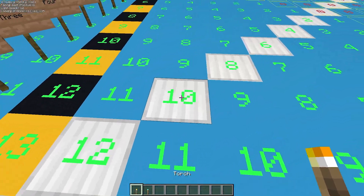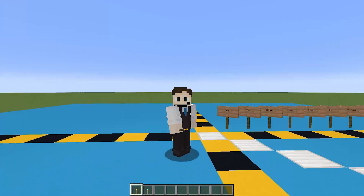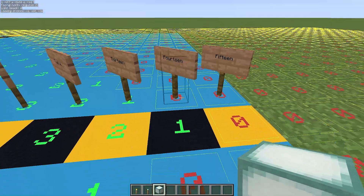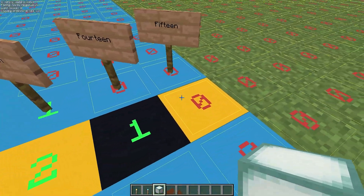We go back to the torch: 1, 2, 3, 4, 5, 6 — the 7th block is 0. Let's look at some other blocks now. Let's try Sea Lantern this time and turn on the overlay. The light reaches block 14, and at block 15 we're back to light level 0.